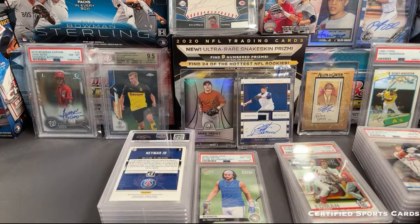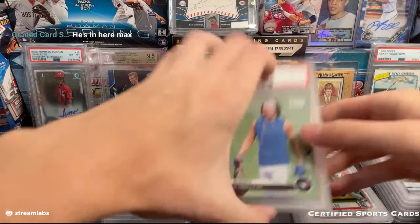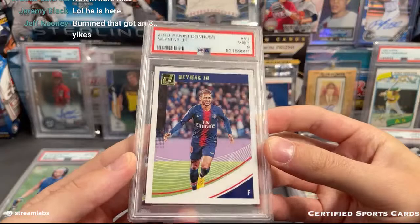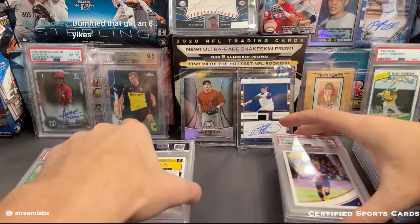It looks like he has some cards in this order. Sounds good - I got you right there then. I think that was your card, the Boba Chet - that one got an eight for whatever reason, but still kind of a cool card. I think these are back to mine so I don't know why they mixed up. Neymar nine - I think these ones are mine - nine, a nine, then another one.